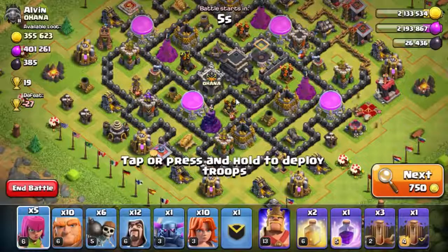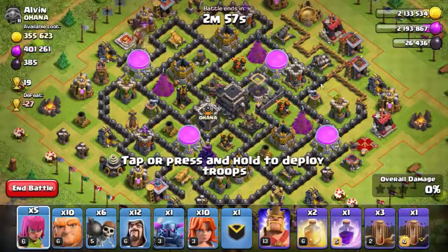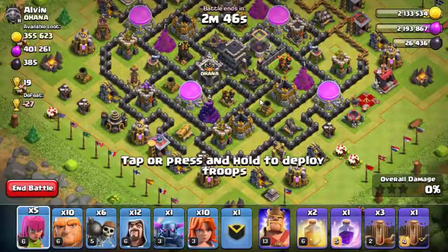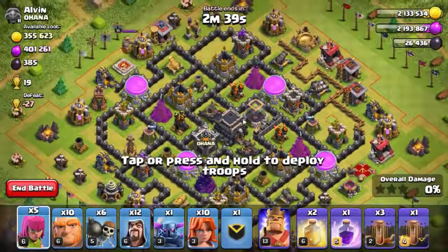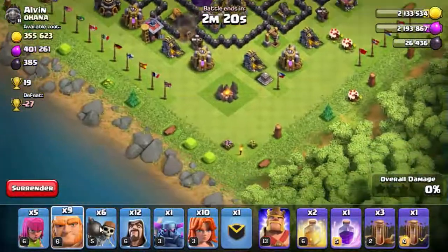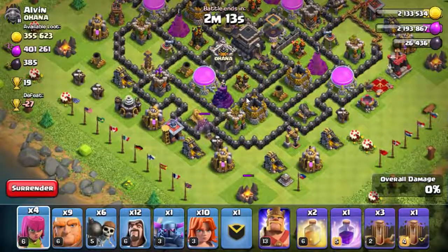We are going to attack this base. I think he probably just dropped to Town Hall 9 because you can see level one walls, and a lot of upgrading is going on — the Queen, the Tesla, and the Air Defense are all being upgraded. We'll start from this side because there are a lot of defenses. There's a Golem in the clan castle coming out.